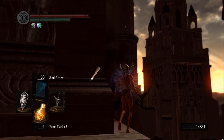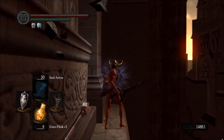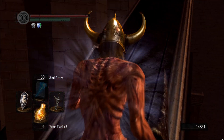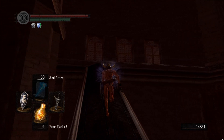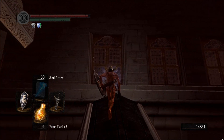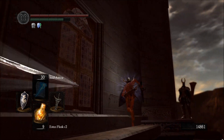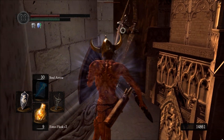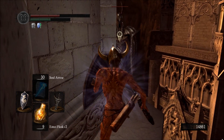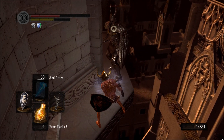Once this next arrow hits the corner, keep your shield up and keep going. Just keep your shield up the whole time. Don't stop or else you will get hit. Now you're going to get hit here but keep your shield up — don't pay any attention to him.